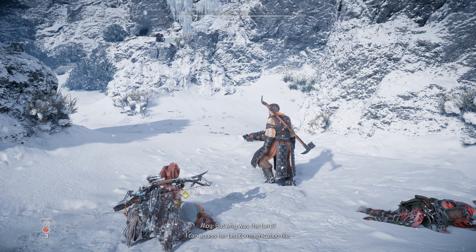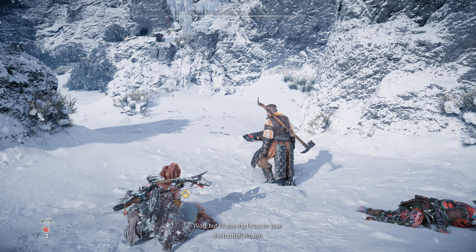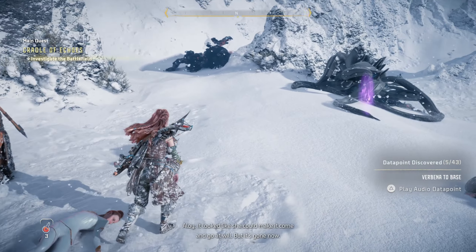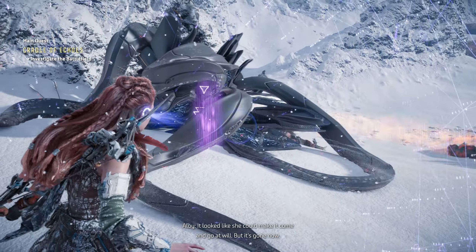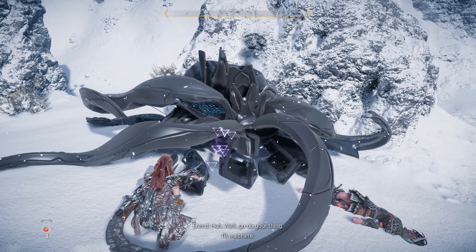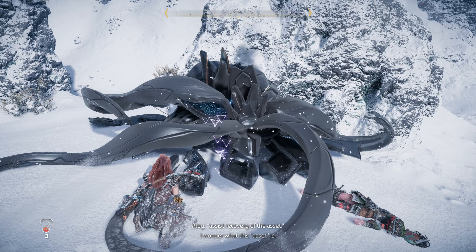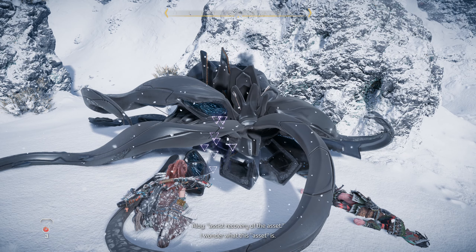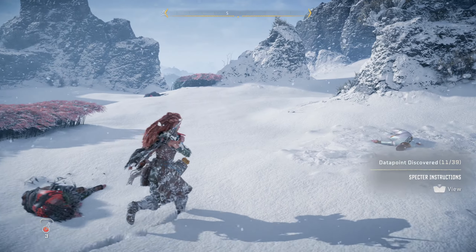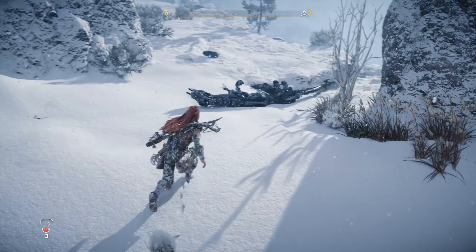But why was she here? I can access her last communication file, but I'll use my focus to scan the battlefield too. What about that crazy weapon the Zenith had? It looked like she could make it come and go. Yeah, well go do your thing - I'll wait here. The spectre had instructions to assist recovery of the asset. I wonder what this asset is. We've checked all of those things out - I guess we can't take anything from the guards around here.